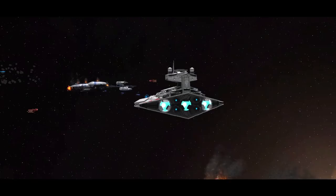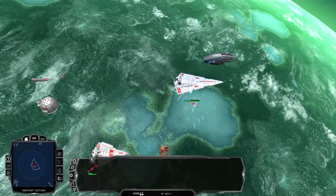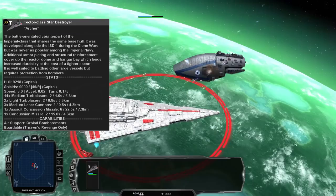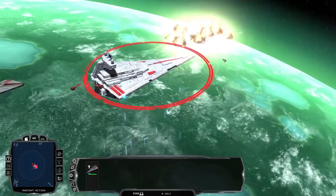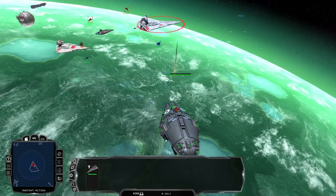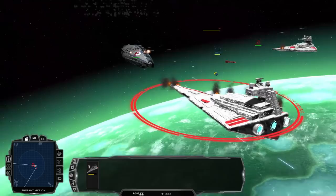Moving on to the much bigger star destroyers — the Tector-class Star Destroyer is without a doubt one of the best you can build in Fall of the Republic. Coming in at 9218 hull and 9000 shields, it spawns absolutely no fighters or bombers but comes with 14 medium turbo lasers, two light turbo lasers, three medium laser cannons, one assault concussion missile, and one concussion missile. Because it is not equipped with hangar bays for fighters or any rapid laser cannons to take down enemy fighters, the Tector Star Destroyer is one of the best ships to use in 1v1 capital ship battles, boasting enormous amounts of hull and shields.